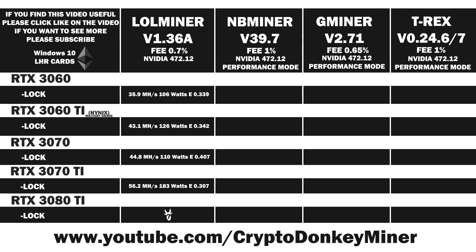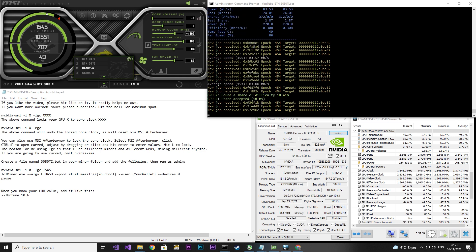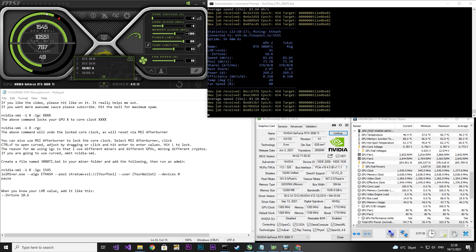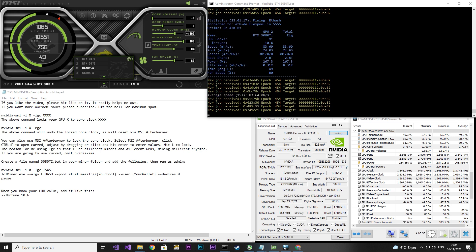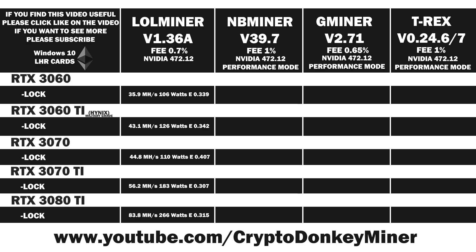Now let's quickly move on from that embarrassing performance from the RTX 3070 Ti to the RTX 3080 Ti, which is the most efficient graphics card when it comes to megahash per cable — definitely my favorite. I locked the core clock at 1545 and set the memory clock to 1300. In previous tests with NBminer and GMiner, I ran 1500 core clock, but here I opted for 1545, which gained 2 megahash per second more — and that trick doesn't work on any other miners. Looking at HWiNFO64, the average power consumption is approximately 265–266 watts. The average result is 83.8 megahash per second at 266 watts, giving an efficiency of 0.315. Overall, not an impressive result, but let's compare it to the others.